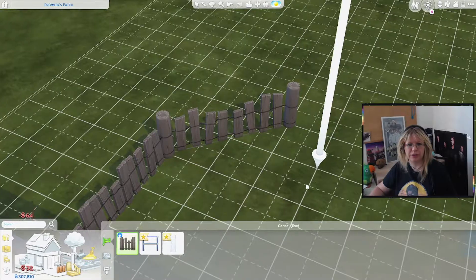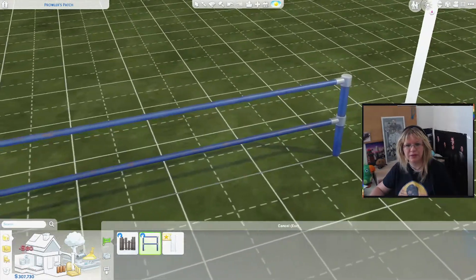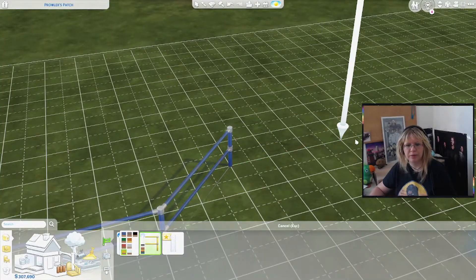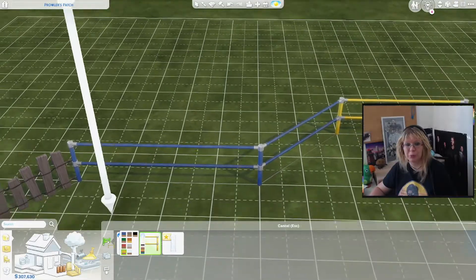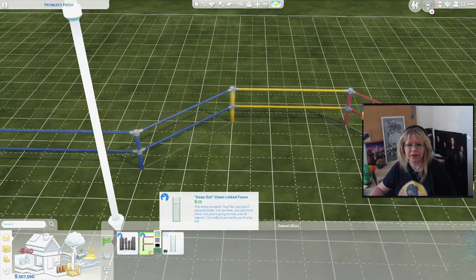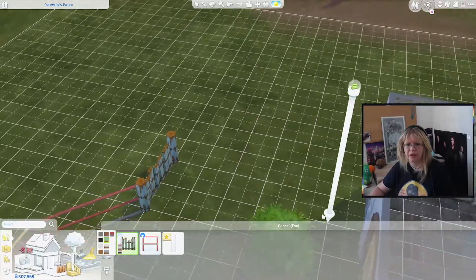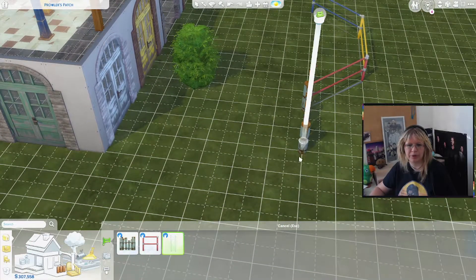Wow, this looks nice — this is a very nice fence. Then we have this fence which is a little more... I would say this is more like the outdoorsy style, and this is more like the punk style — steampunk maybe. I think steampunk buildings would be really easy to build with this pack. It has all the things necessary for a nice steampunk building.